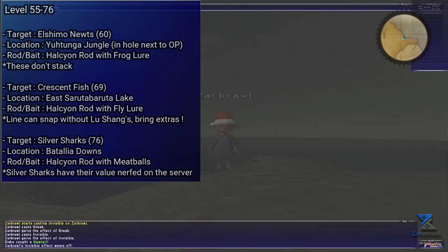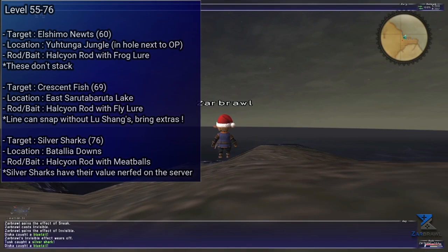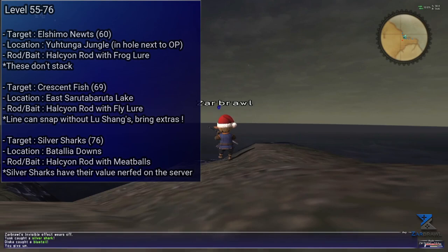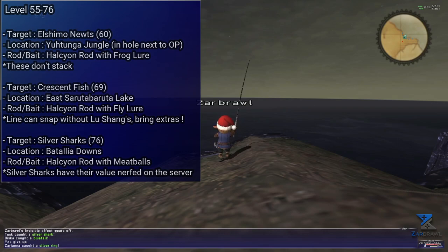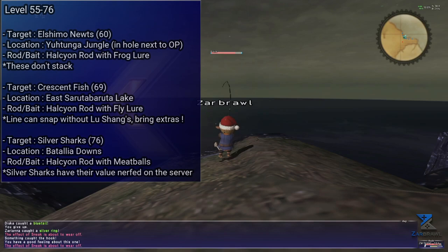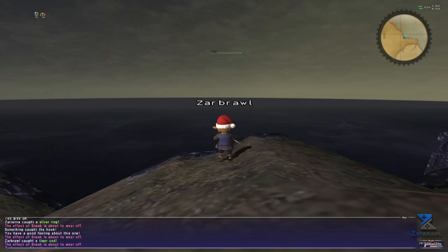At level 61, you can also start catching Silver Sharks in Batallia Downs using a Halcyon Rod along with Meatballs. These will offer skill ups up to level 76, and it looks like their resale value has been nerfed pretty badly on the server to around 210 gil versus over 500 gil on other versions of the game. Not sure if this was a temporary nerf due to some exploits found early in the server's life, so this might be up to change. Either way, the skill ups are worth it while offering a decent income. You can also normally fish Mithril Swords here which NPC for great gil, but this has also been nerfed completely on the server due to some exploits, and at the moment you cannot reliably fish them even with a Lu Shang's.